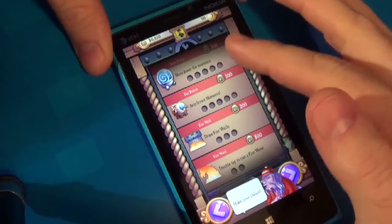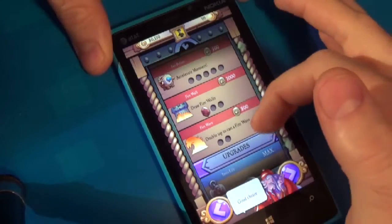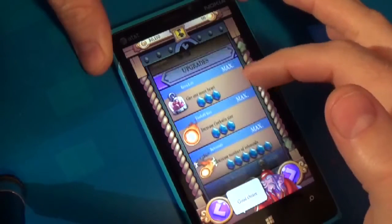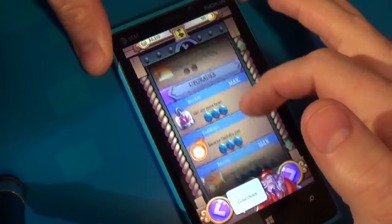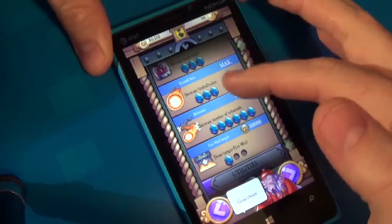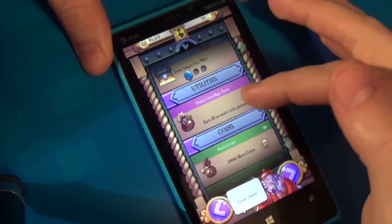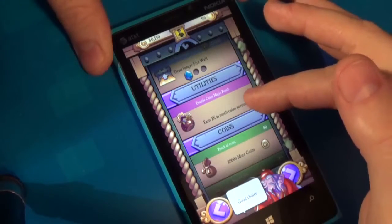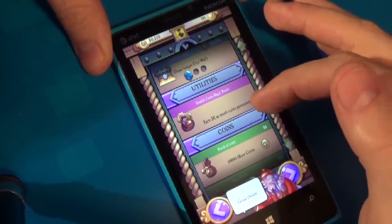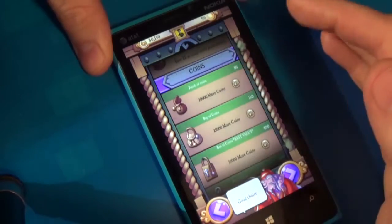These are single-use items — slow down enemies, draw a firewall. If you buy more than one of these items they cost more for the second one, because they don't want you to have too much of an advantage, or at least it costs more to have that advantage. These are permanent upgrades. You can start with an extra life unit, make bigger fireballs, rebound your shots more.